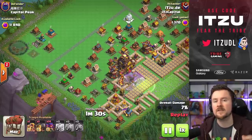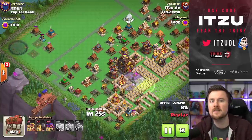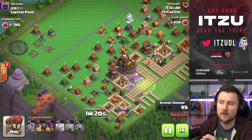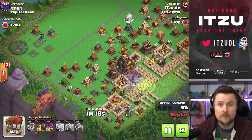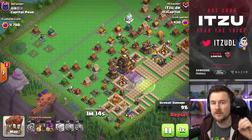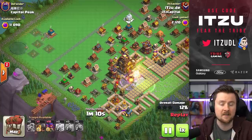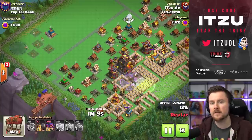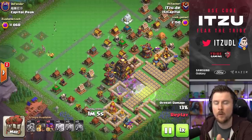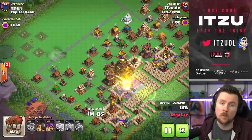That wall needs to be part of a compartment which is protecting a building — like for example the Inferno Tower or the rocket artillery in this specific example. Those rams are always going to target those compartments, which means if I had not placed the jump, the battle rams would have only followed the pathing in between and would have tried to get towards those compartments, and this would have not worked.